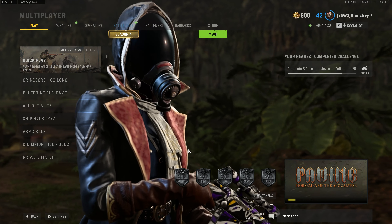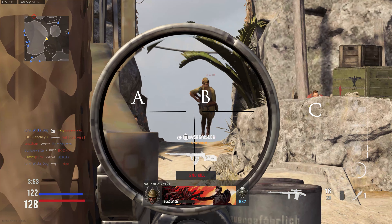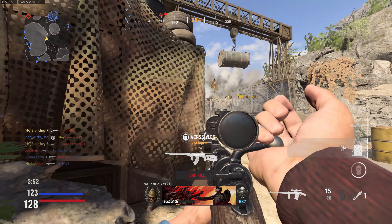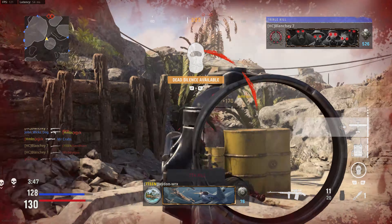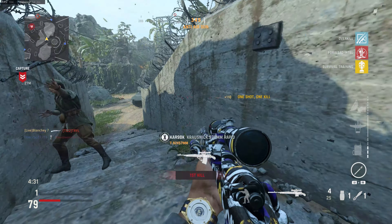Pause — who do you think out of these two people I should target? A or B? If you said B, you'd be dead correct. Pause — which target should I prioritize? A behind the wall, B running through the middle, or C hiding behind cover? If you said B, you'd be dead correct. Here is the last and final example — A's behind cover, so I'm taking out B. That was target priority: always prioritize the most exposed, most threatening enemy first.